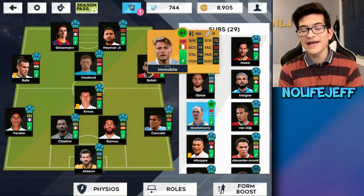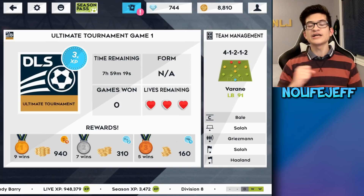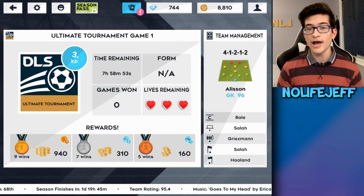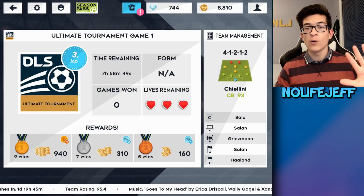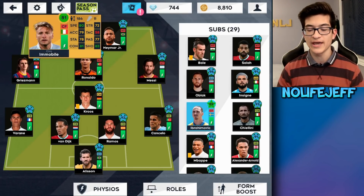I got him back a while ago — I actually had him maxed but I needed more space in my club for other videos, so I released him and now he's coming right back. In this video we're doing a secret player challenge: I'll play three games in the ultimate tournament and the challenge is to score five goals with Immobile. If I don't complete the challenge, I'll have to discard him for a rare coach. I'm putting Immobile at left striker.